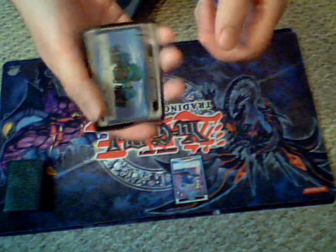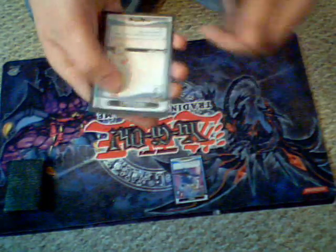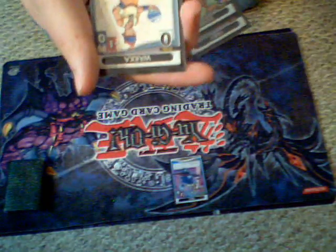Let's say this is your opening hand: you have Destiny Islands, Hercules level three, Moogle level one, Huey level zero, Bambi level three, and Wakka level zero.